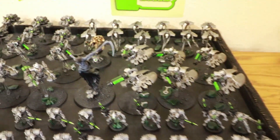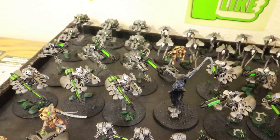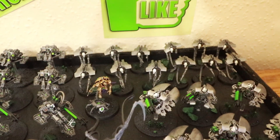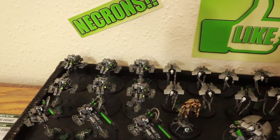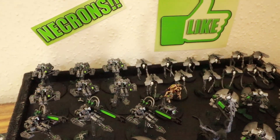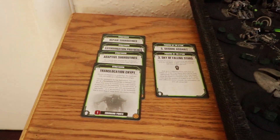In the Elite slot we've got the Nightbringer, a squad of six Destroyers, and two squads of Heavy Destroyers. I've then got an Outrider detachment headed up by another Cloak tech, and I'm going to use Dynastic Heirlooms to give him the Veil of Darkness. We then have two squads of Wraiths and another squad of Destroyers. I'm going to use one command point to give them a Translocation Crypt to keep them in reserve. 2,000 points exactly, nine CPs, minus one for Dynastic Heirlooms.